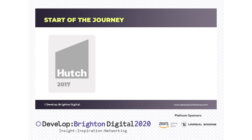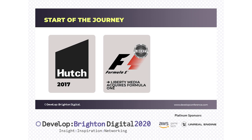The start of the journey: I started working at Hutch back in 2017. We first made a game called Hill Dash 2, and it was the year when Formula One had just been acquired by a big American production company called Liberty Media. They were making efforts to rebrand the sport, re-engage their audience, and open it to new potential fans. They wanted to expand the digital offering, and we were — and still are — a racing game company, so it sounded like a match made in heaven.